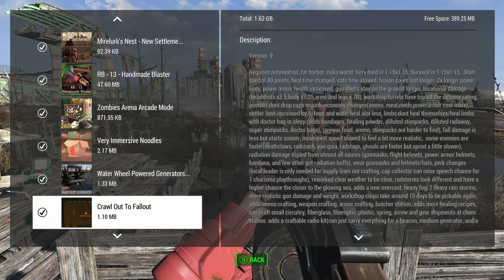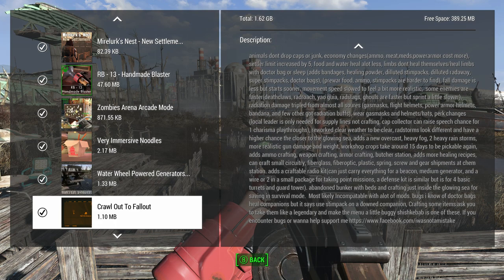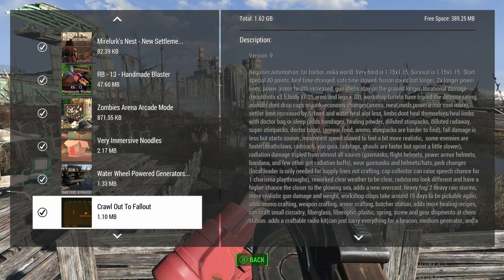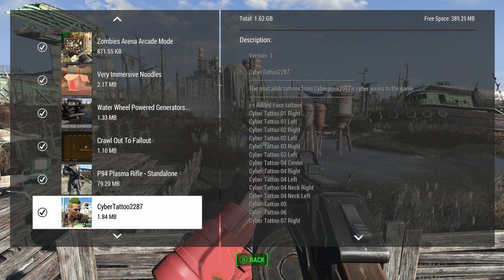Crawl to Fallout does a lot of different things — it's going to be a harder one to cover. It changes up the difficulty of the game, makes it a lot harder or easier depending on how you look at it. It's a complete modifier of the game but only applies on certain difficulties. Got a P94 Plasma Rifle — that's something I need to cover, it's a great gun. Cyber Tattoos — it's a really small mod, there just aren't enough tattoos in the game and I really like Cyberpunk 2077, so that explains that.